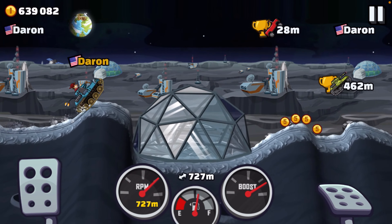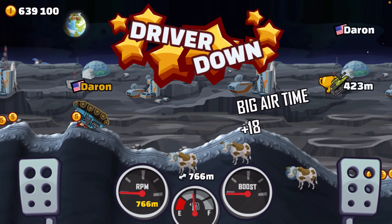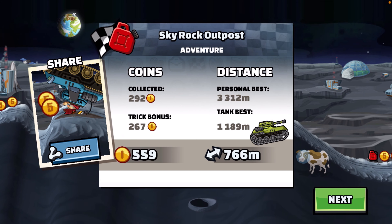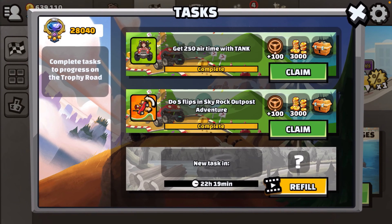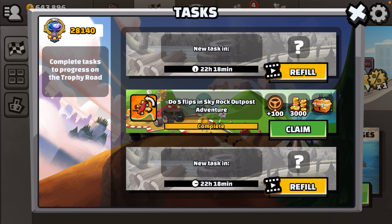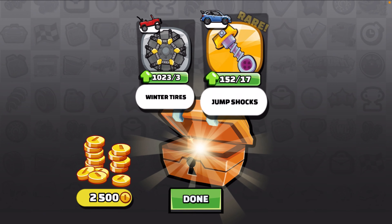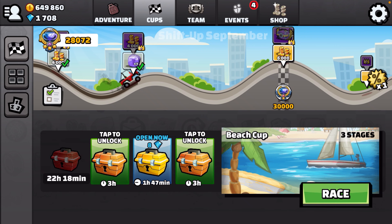Here it comes - yeah, there we go! That was pretty cool. Got our 250 air time with the tank. $3,000 there - pays for some of those parts we bought. Skyrock done. So we did it - we got our flips, we did the tank.